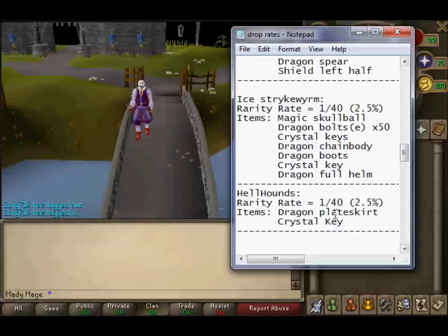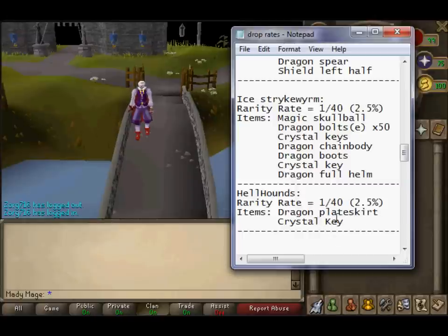Moving on — Hellhounds. The rate is 1 in 40, 2.5% chance. The drops are Crystal Key and Dragon Plate Skirt. These are really good for getting Crystal Keys, because there's only 2 rare items, so every 40 kills you'll get 1 of these 2 items, and it just differs each time.